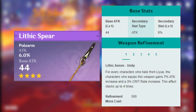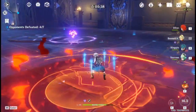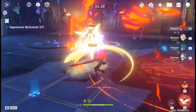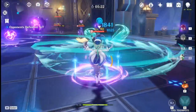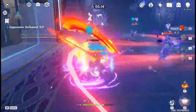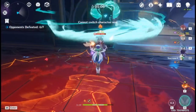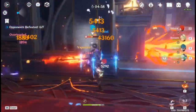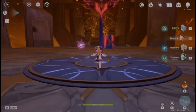The Lithic Spear has high base attack, an attack substat, and its passive gives you more crit rate and attack for each team member from Liyue. It's pretty average at refinement 1, but it almost becomes the best 4-star at refinement 5 with 4 Liyue team members. The downside is it severely limits your team building options. Even if you build a Liyue team for overworld, you still have to break up your team in the Abyss. With 7 nations in the game, do you really want to limit Hu Tao's team building to one-seventh of the game? I don't really recommend this weapon — there are way better options on this list.